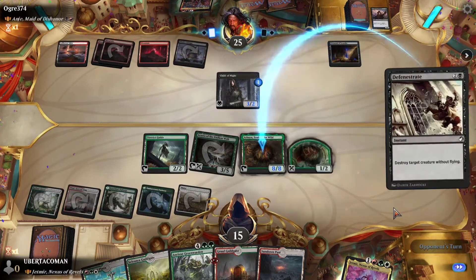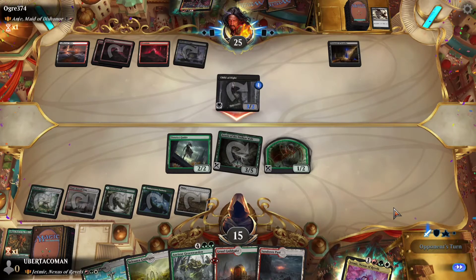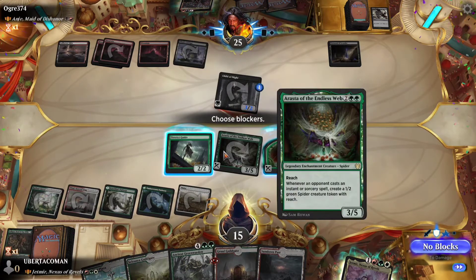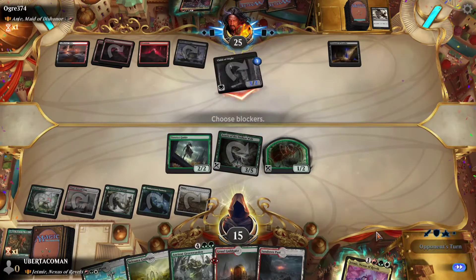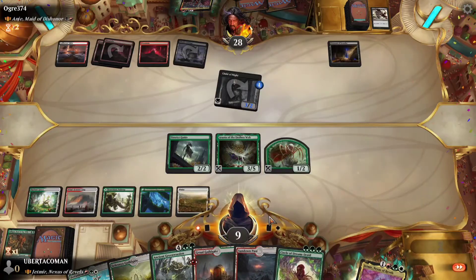Back to my opponent's turn. Looks like they're trying to destroy my Archasmoor. They successfully did it but I was at least able to make a 1-2 spider token.